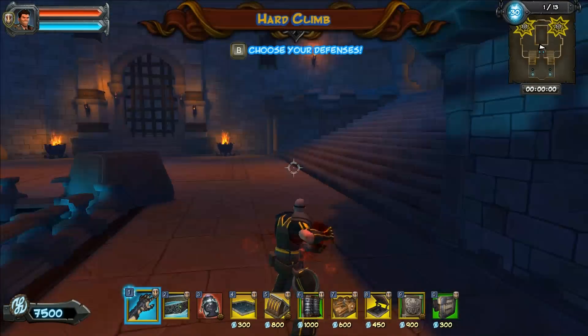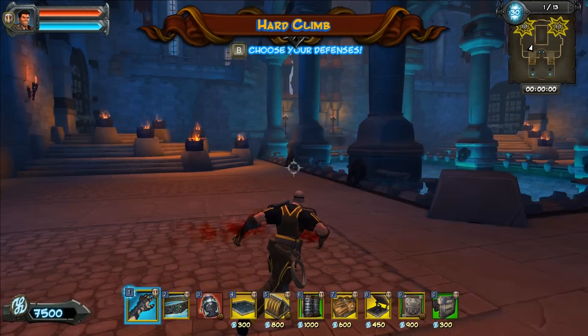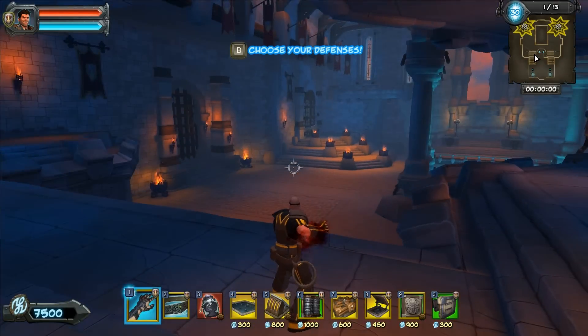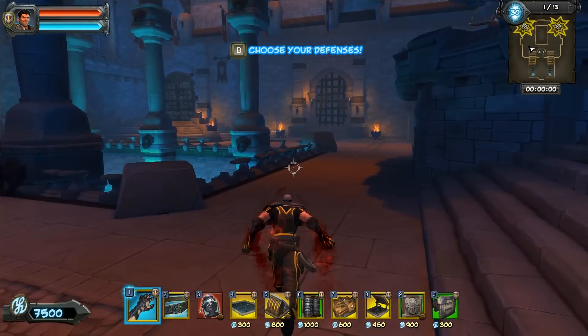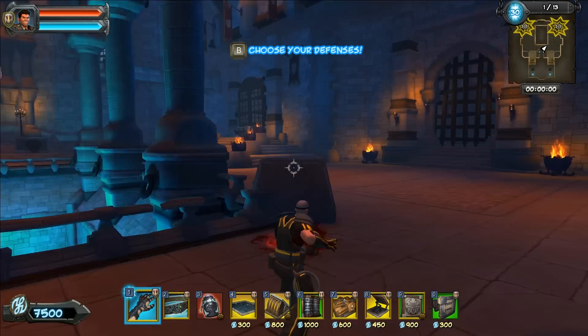Hello everyone, Juice Bags here playing a little Orcs Must Die 2. Today I'm taking a look at Hard Climb from the classic story mode maps. Now I've tried too many strategies to try to high score this map and finally settled with a really basic one. Let me run through a little bit of what I've tried.